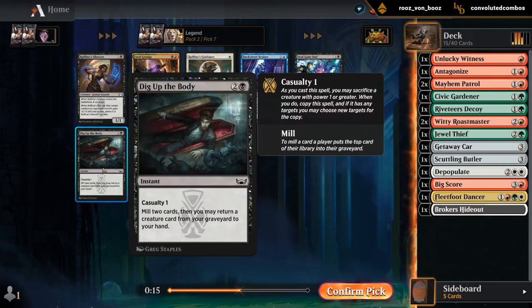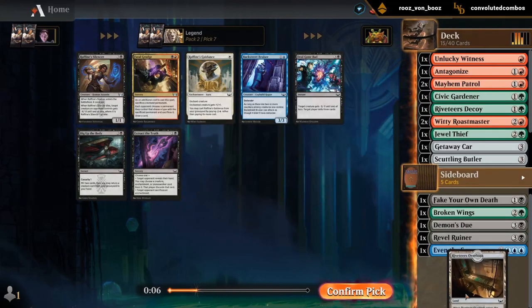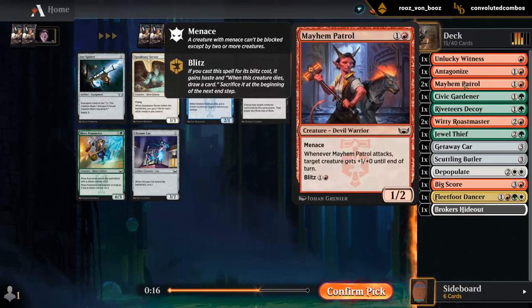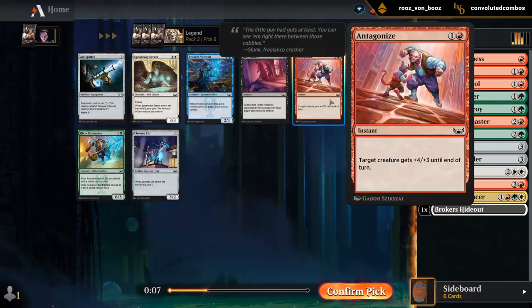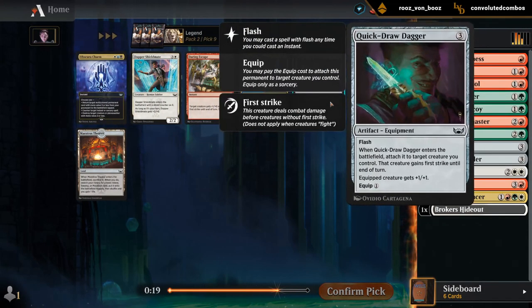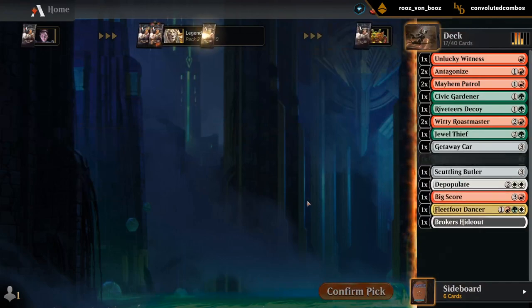No black cards I really want here — maybe Dig Up the Body, but seems questionable. There's another Pummeler if we want it, or we can take Antagonize, which may be more important. It also plays well with Menace creatures and Trample creatures in general, and we may pick up another Pummeler later. Quick Draw Dagger looks good in a low-curve creature deck — a combat trick that sticks around.